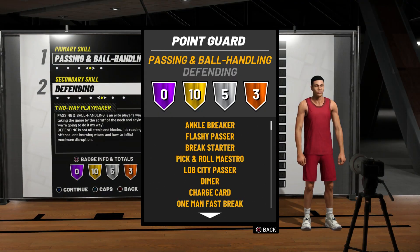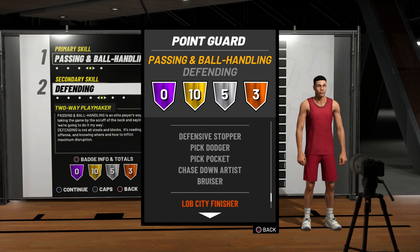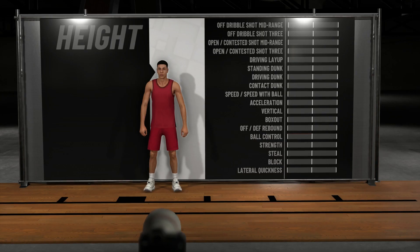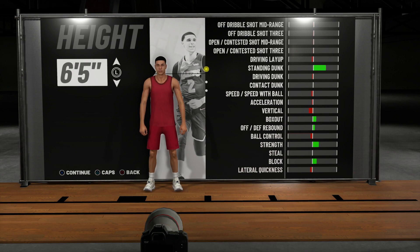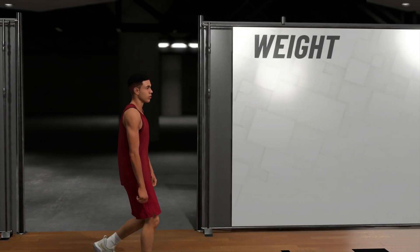These are the badges you get. When I get that gold Quick Reflexes and Bruiser silver, it's a wrap. His height is 6'5" — that's the tallest you can make him and still be able to speed boost, so that's why I made him 6'5" and not 6'6".